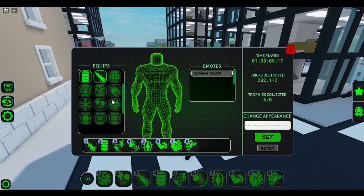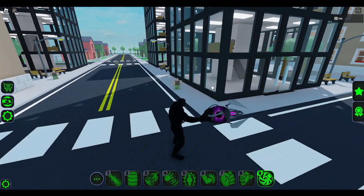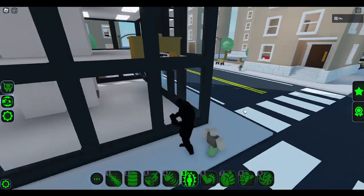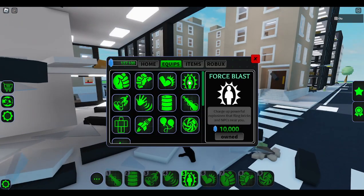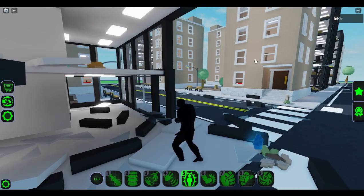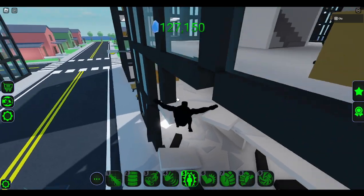My point is basically that you need to get the black hole gun or the explod thing, which is around 10,000 gems. So you can get the black hole gun or spend 10,000 gems for the explod.